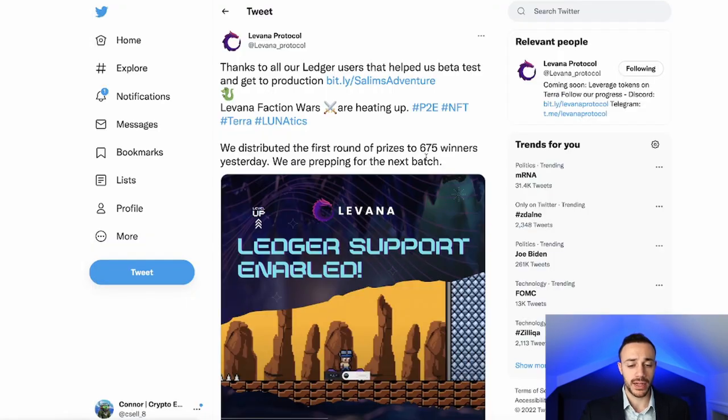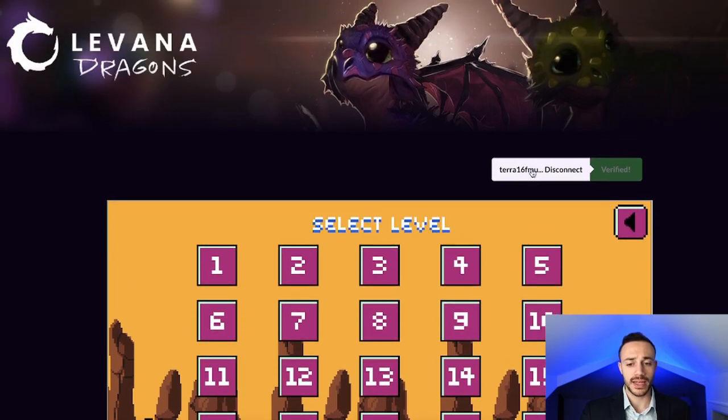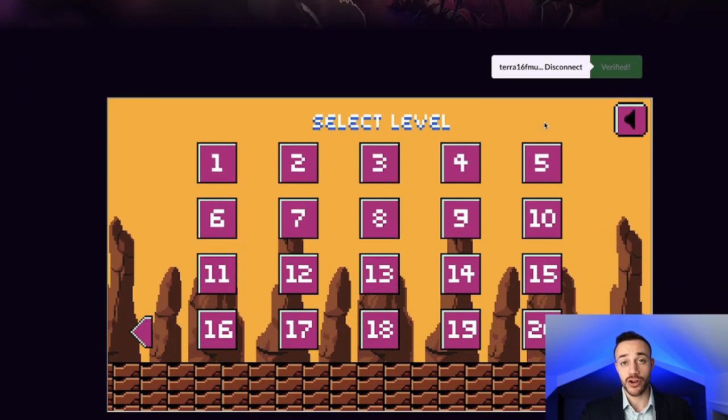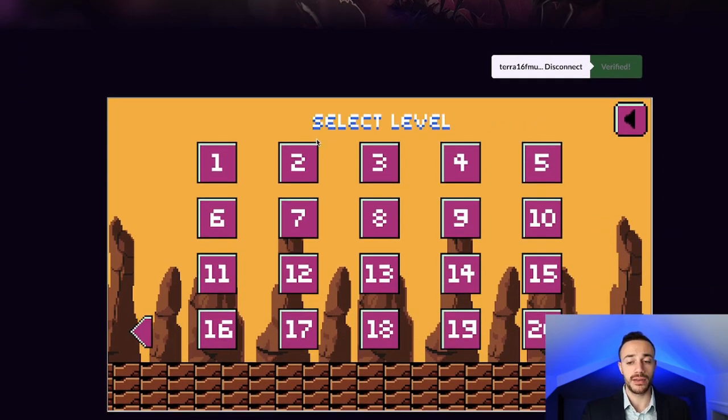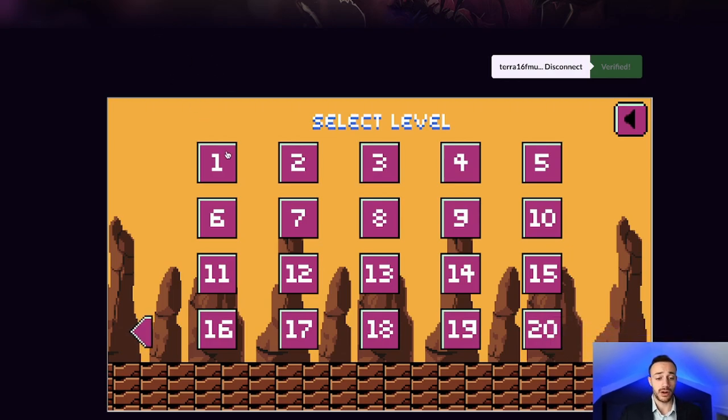Now click on the link on the Twitter account — it's going to bring you to this page. What you're going to want to do is connect your wallet and then verify your wallet. You do need a Levana Dragons NFT in your wallet to play this game. With that being said, I'm going to be taking you through right now levels one through twenty, showing you how to beat it. And let's get started with level one.